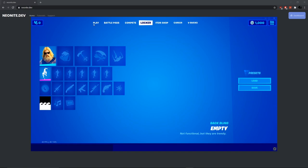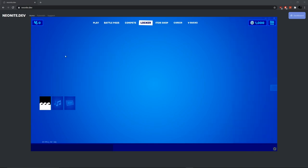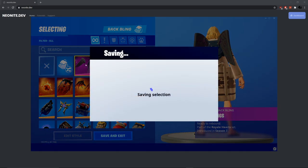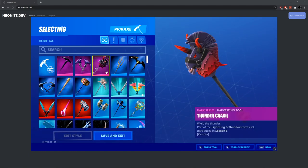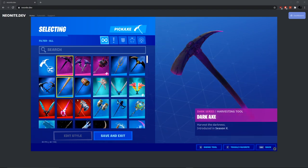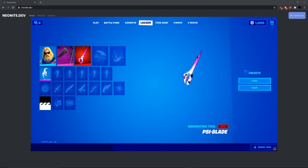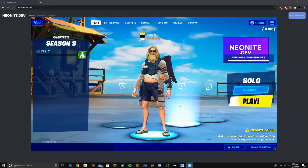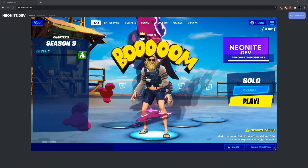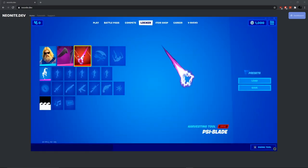You just gotta select the character. Sometimes it just glitches out and does not work — you have to choose a back bling or something. Just choose everything so it doesn't glitch. These look pretty cool. If you guys want to know how this thing is broken in the game — it's literally pay to win, go check out our card in the top right. So I'm just going to do this and there you go — it does the built-in emote. It does not glitch you out — you guys have to choose a pickaxe and a back bling.